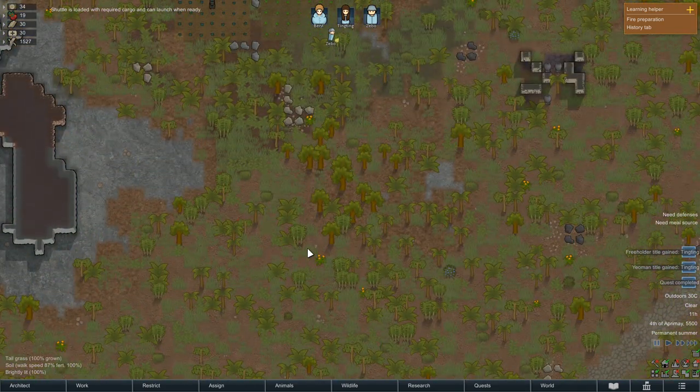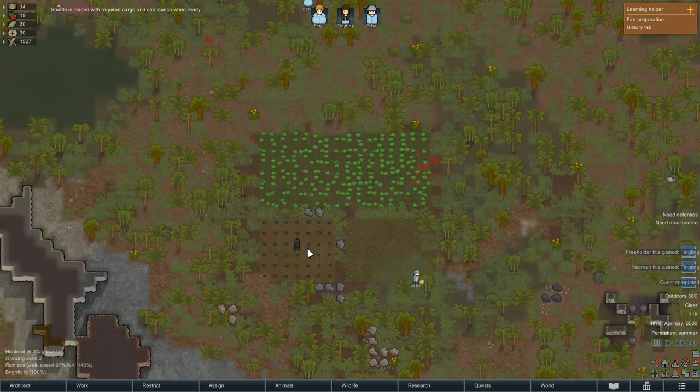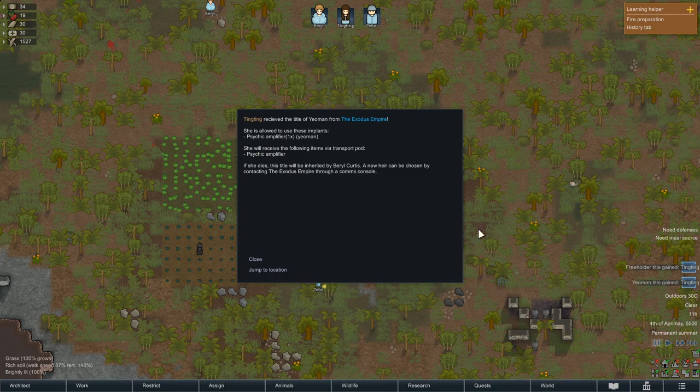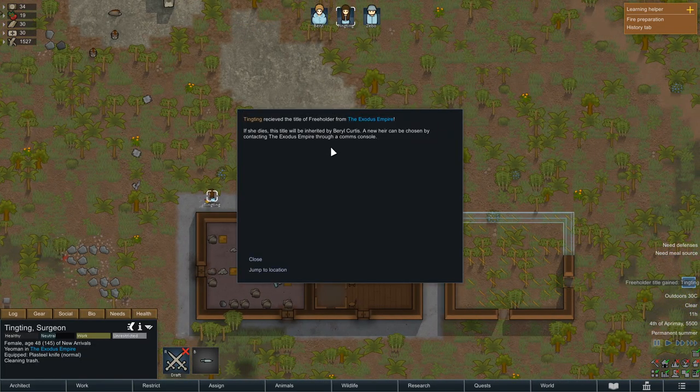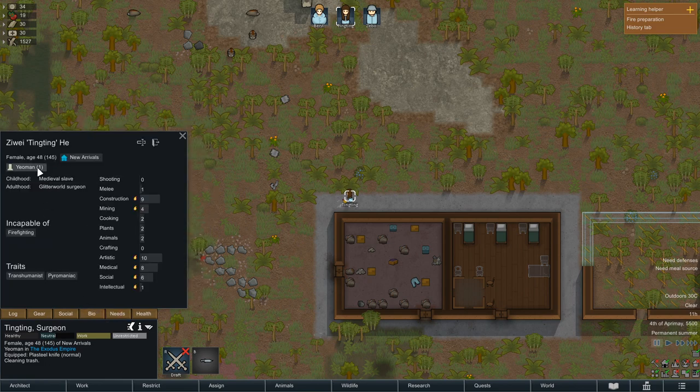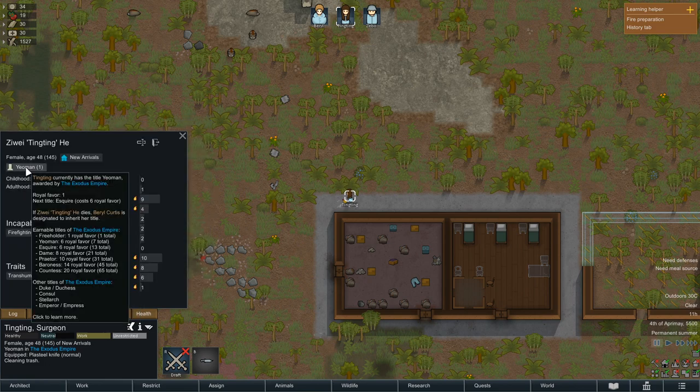Freeholder title gained — Ting-Ting. Yeoman title gained — Ting-Ting. Quest completed. Ting-Ting received the title of Yeoman from the Exodus Empire. She's allowed to use these implants — Psychic Amplifier. She will receive the following items via transport pod: Psychic Amplifier. If she dies, this title will be inherited by Barry Curtis. Ting-Ting got two ranks basically. The first level with one royal favor is Freeholder; the second level is Yeoman, and it gives us the possibility to use an implant which has just arrived.